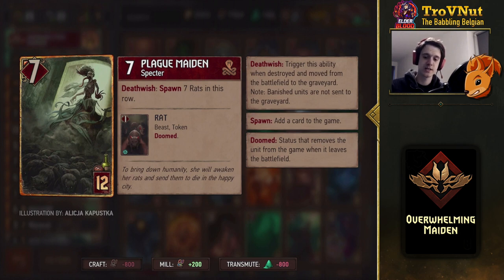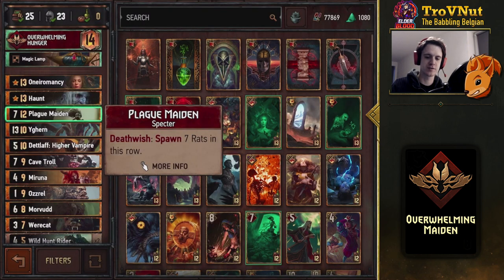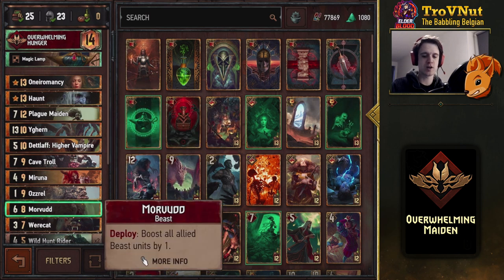The Plague Maiden is a very strong card added during the Merchants of Ophir expansion. It has seven power, and if it's destroyed it spawns seven rats in that row. We use the Plague Maiden in this deck because she's actually lower in power than something like Glusty would become, which allows you to defend her more heavily. The combination is playing Plague Maiden and then More Food after that — More Food has six power and boosts all allied beast units by one, and rats are beasts. So you get seven extra points if you destroy the Plague Maiden that turn — seven extra on top of six is 13 points in one go.